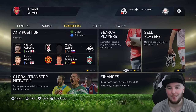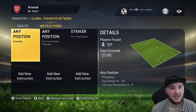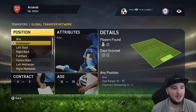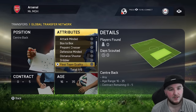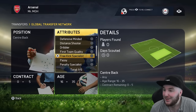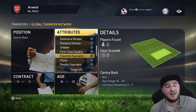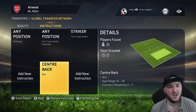I feel right at home here, which is kind of shocking. Scout instructions — exactly the same. I recently did this in the QPR career mode. I was looking for a free kick specialist and went to do this because this was in the game for a long time — and then they removed it. Why not?